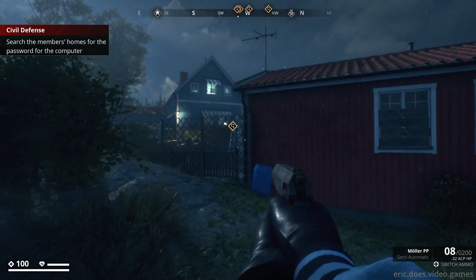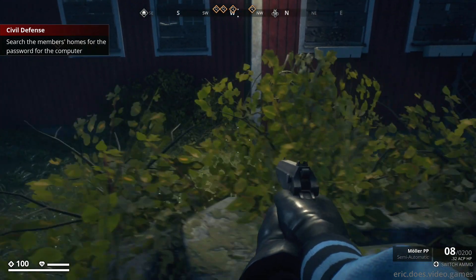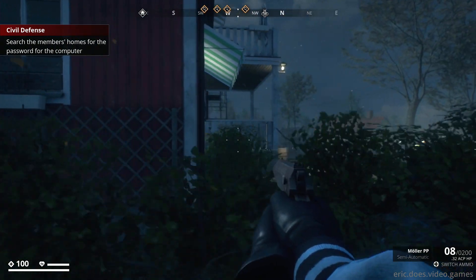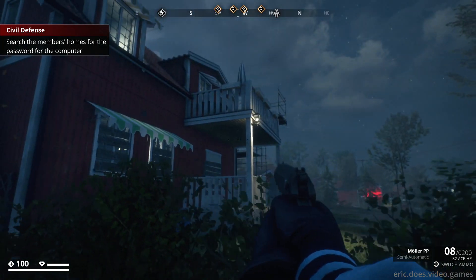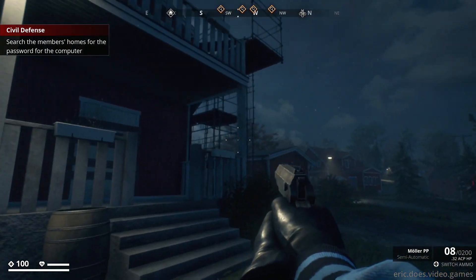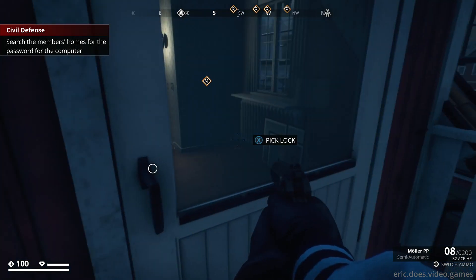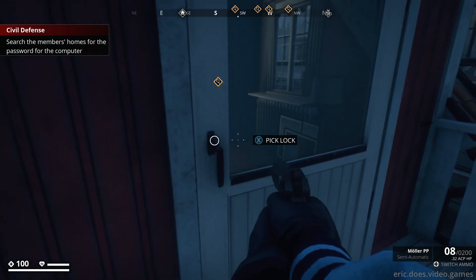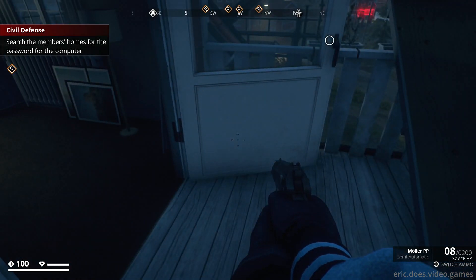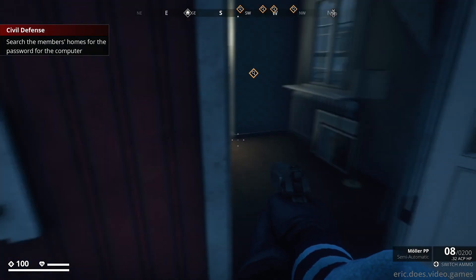I guess we'll start on the right. This one doesn't have a marker, that one does. I don't even know if you can get in this one because it's all boarded up. You can see inside it, so maybe. Oh, you can get on top. Scaffold. All right, that's convenient. Pick lock. Here we go, we finally get to test this out. All right. Oh, that's it. I mean, cool. Easy. Nice.